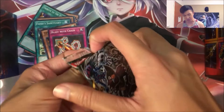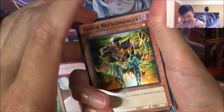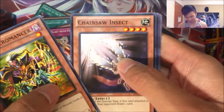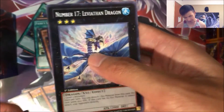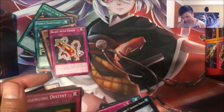And for the final pack, we got Chaos Necromancer. A Chainsaw Insect — that's pretty cool, 2,400 attack for a 4-star. A Star Foil Knight Assailant. And a rare, Number 17 Leviathan Dragon. And a Changing Destiny.